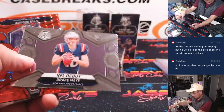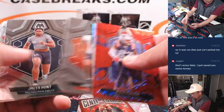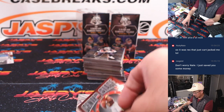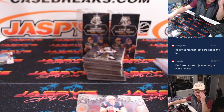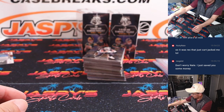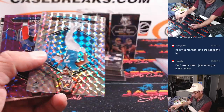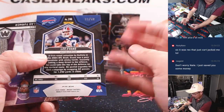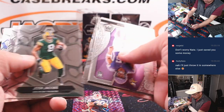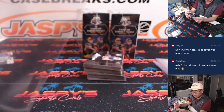Drake May NFL debut. More Jaden Daniels. Rex might have saved you some money, Nate — just keep an eye on Rex's spot, let's see what it does in the next break. Lee Evans, one out of 49, Buffalo.